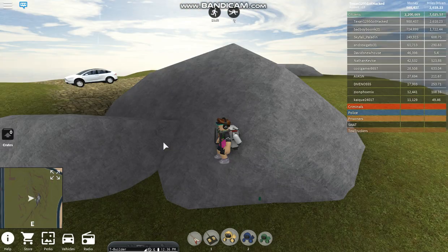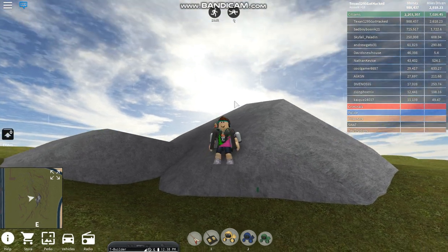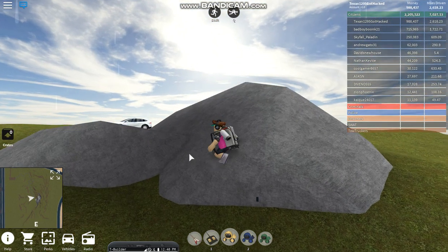Now on to the green button. On top of this mountain right here — the tallest mountain on the map — on this rock, green button. Right click it. It turns black.